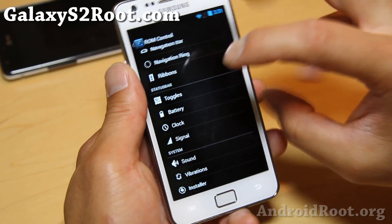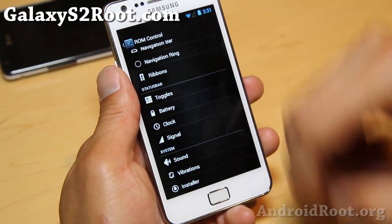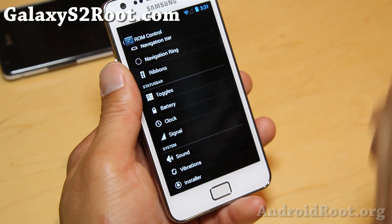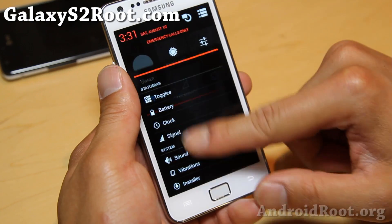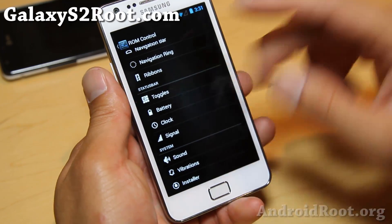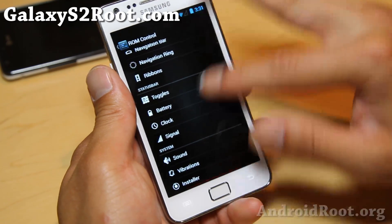I will not go over this since I've gone over it a thousand times. I do have a full video tutorial on the ROM control, so go ahead and check that out if you want to customize your UI, change your carrier name, customize your toggles, change your battery clocks, signal — all that good stuff.